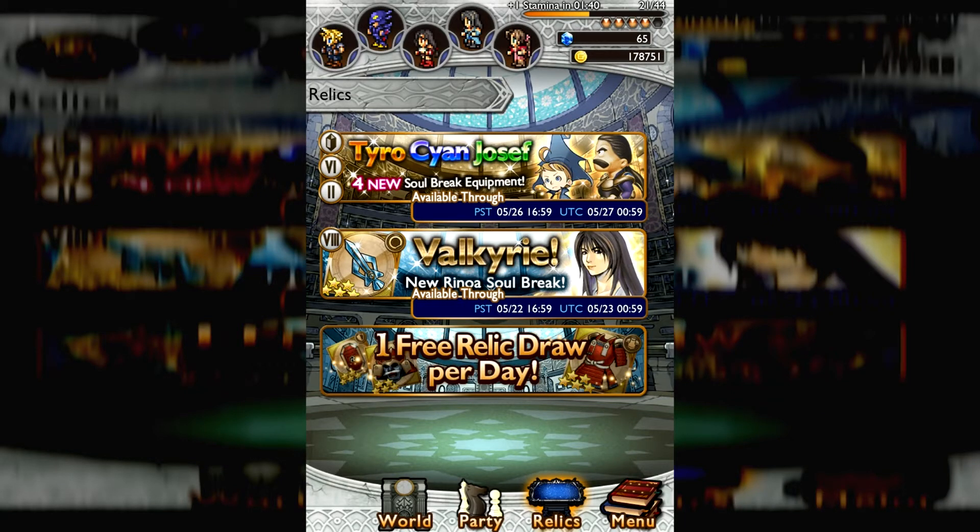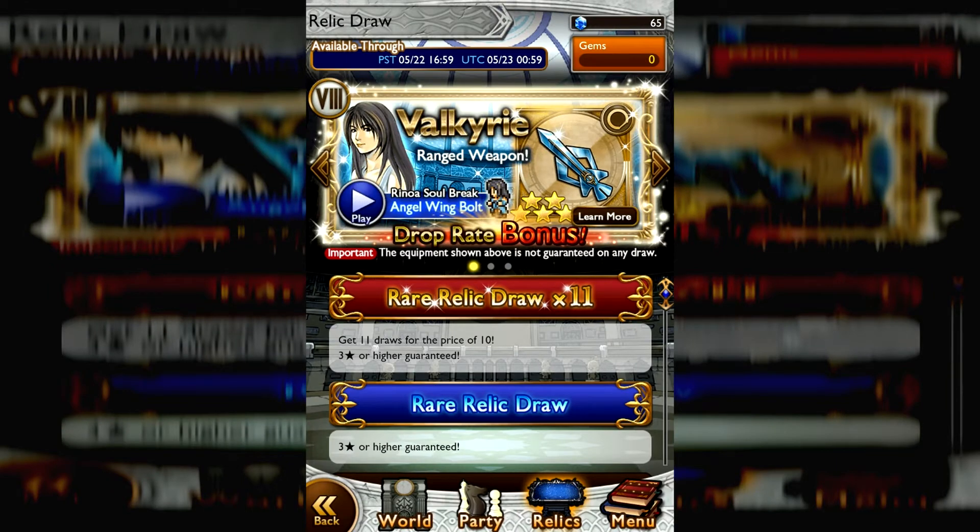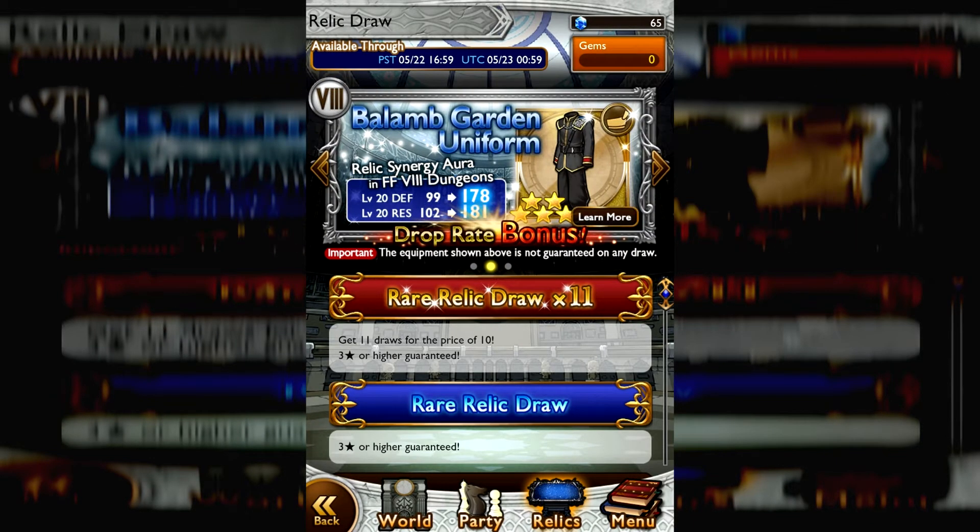Hey guys, DownPhoenix here, and I am playing Final Fantasy Record Keeper, which is a really fun game. I have a crapload of Mithril saved up, and I decided to see how good of a draw I would get if I do a Rare Relic Draw X11.